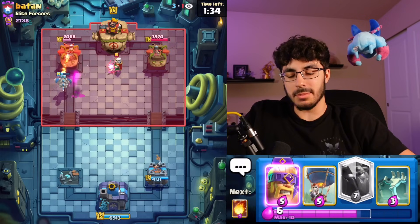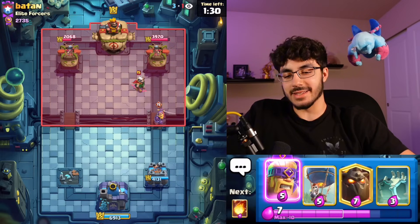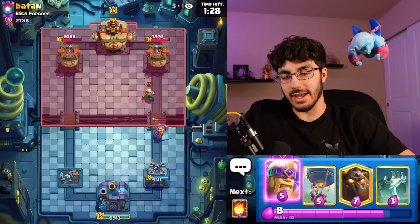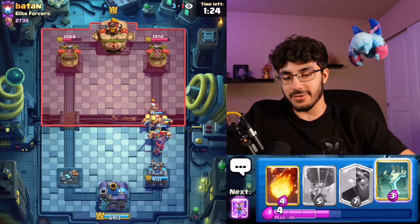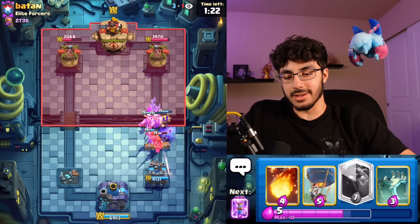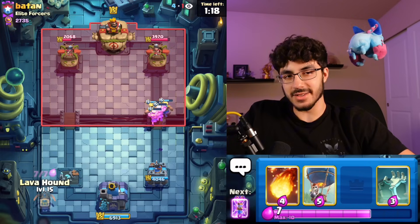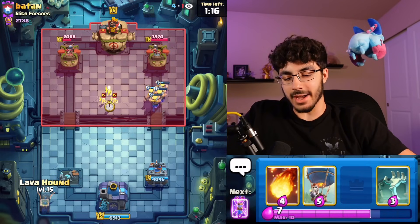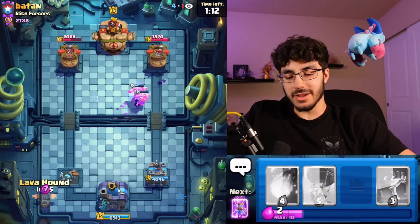We were probably a little too aggressive with that Fireball Zap — maybe I shouldn't have used that, maybe I should have just let the Spear Goblins go. That's kind of all in hindsight. You can't really in the heat of the moment say what you should have done, but I think we can still mount a comeback. It may sound unbelievable, but I believe.